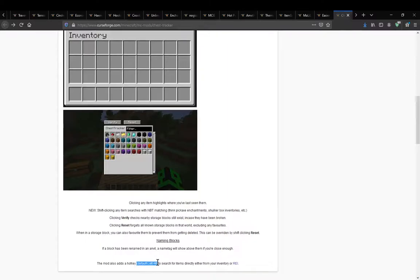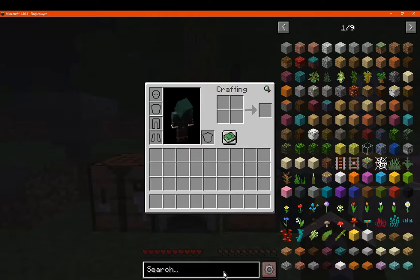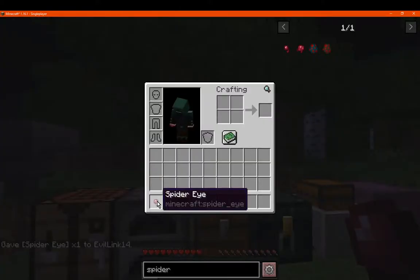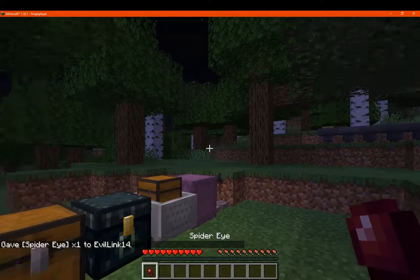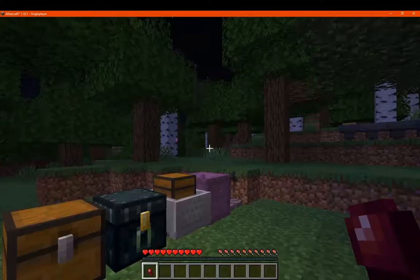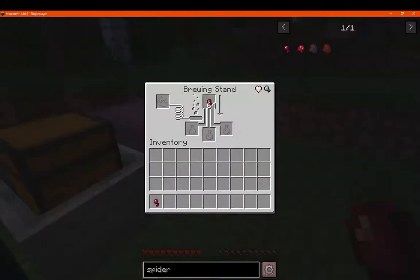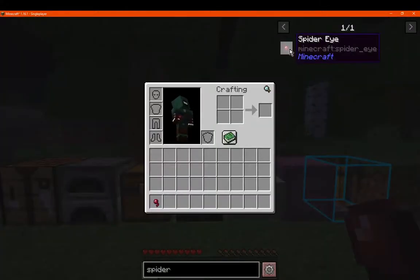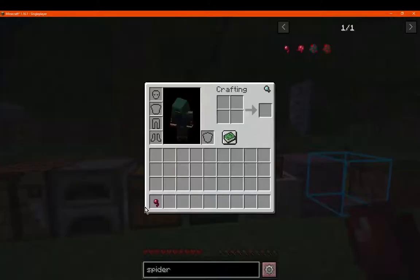There is a hotkey — the Left ALT key — to search for things directly, either from the inventory or the REI. So just go to, for example, spider eye. Note that it won't work if you haven't interacted with the chest yet — that's why. Left ALT now it will work. And Left ALT in REI will also work.